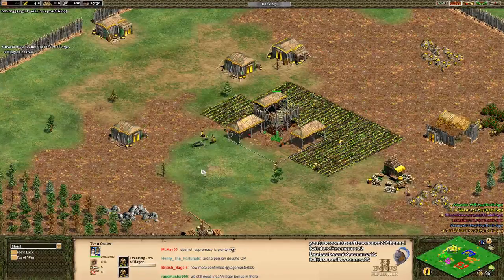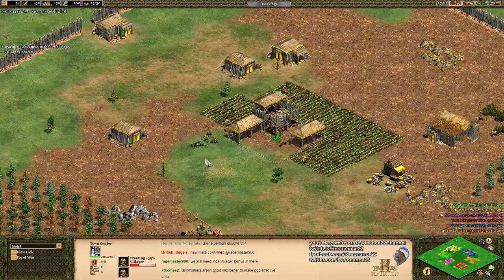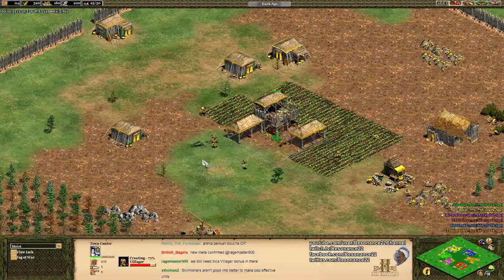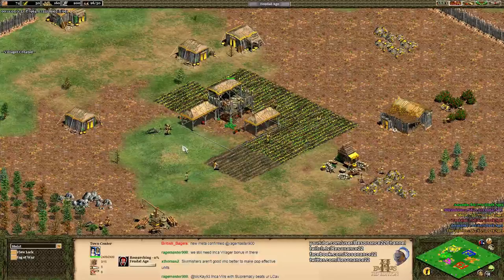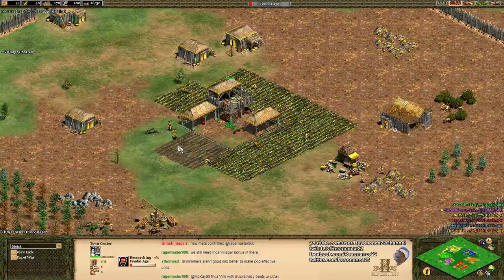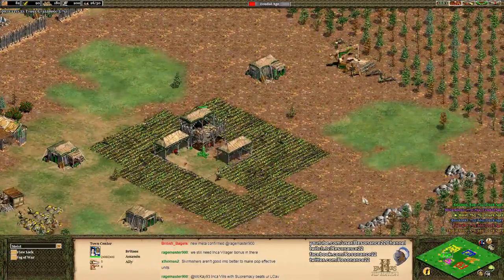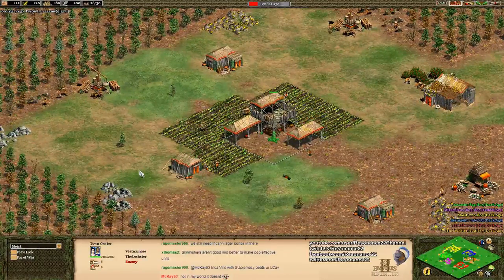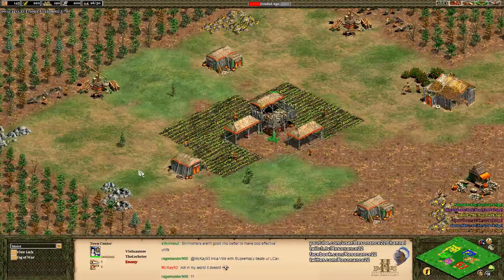Let's take a brief moment to compare the stats between the two. The elite skirmisher and the Imperial Skirmisher both have 35 HP. The Imperial Skirmisher gains one attack — so the elite skirmisher is three attack, four pierce armor, zero melee armor, while the Imperial Skirmisher is four attack and five pierce armor. The Imperial Skirmisher also gains plus one extra versus archers, going from four to five, and another extra versus cavalry archers, going from two to three. They both have the same bonus of three versus spearmen, but the one extra base attack makes them significantly better versus halberdeers. Remember that in Age of Empires 2, attack bonuses are applied after resistances, so there's a minimum of one damage — very significant when dealing with units with high armor.